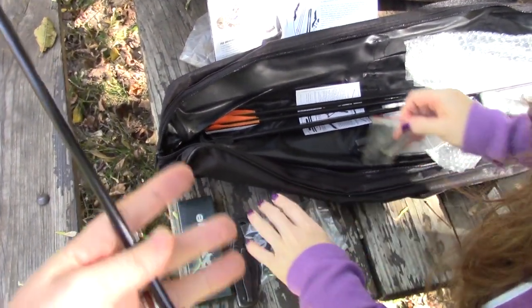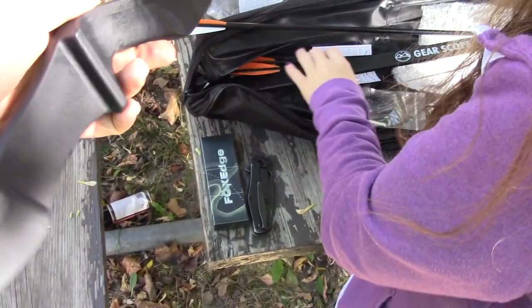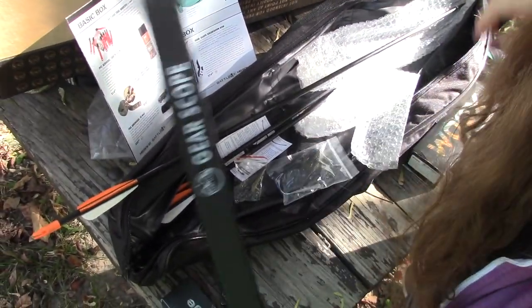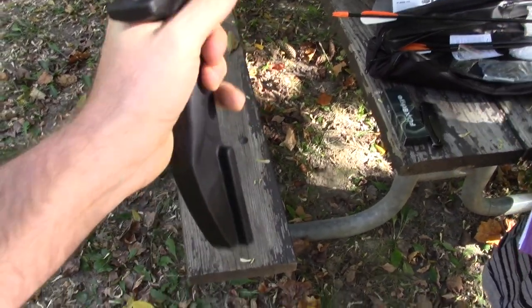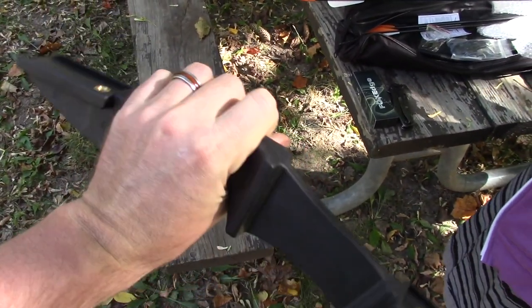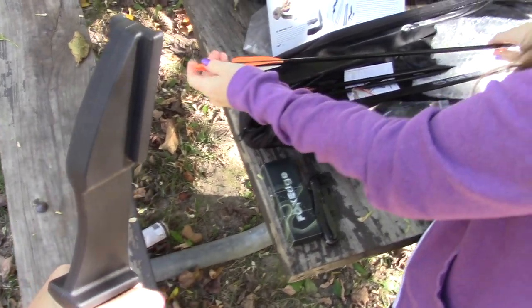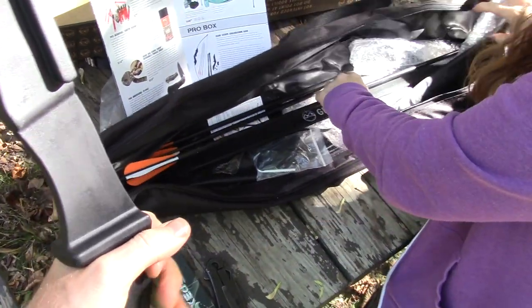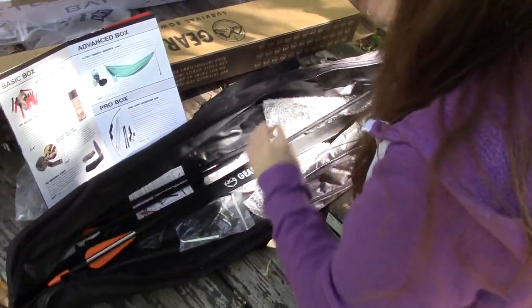We'll need to put it together at home. The arrows are 32 inches. These are the bow limbs and I think that's the riser — as you can tell, we're skilled bow hunters. We could camouflage it with our new camo tape. Be careful with that arrowhead — I'll put it back in the bag. You get three arrows.